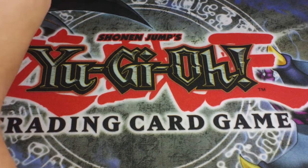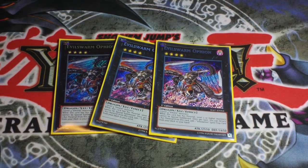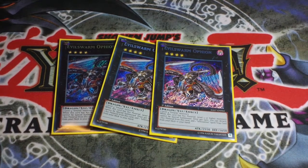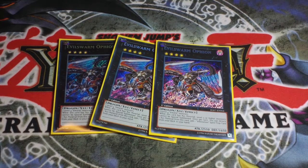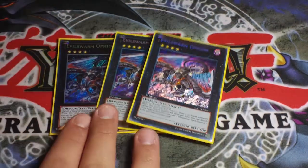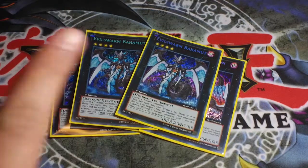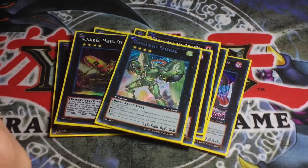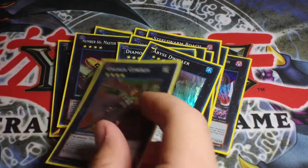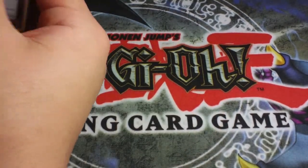For the extra deck: three Ophions, because even though his first effect isn't that great anymore since there aren't many big special summoning decks, his second effect still lets you search out Infestation cards and those extra 550 attack screws over a lot of big monsters. Then two Bahamuts, one Ouroboros, one Roach, two Master Key Beetles, one Emerald, one Dire Wolf, one Abyss Dweller, one Gagaga Cowboy, one Corn, and one Crazy Box.